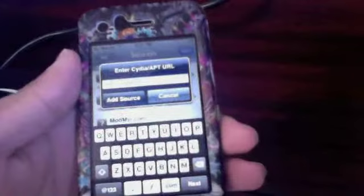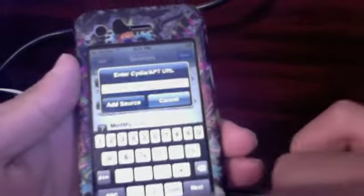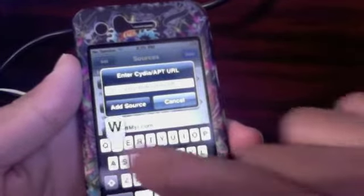Hold on. The repo address is repo.666 — I'll put this in the description. It's ultrasn0w — the O is with a zero — so repo666.ultrasn0w.com.